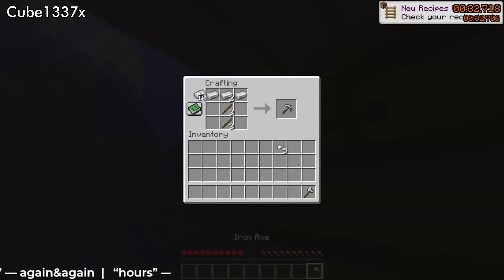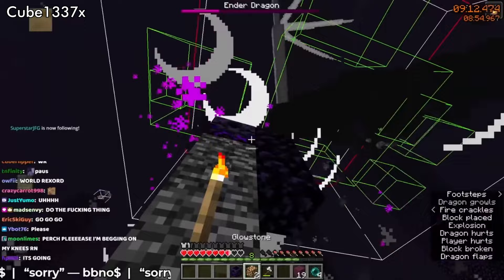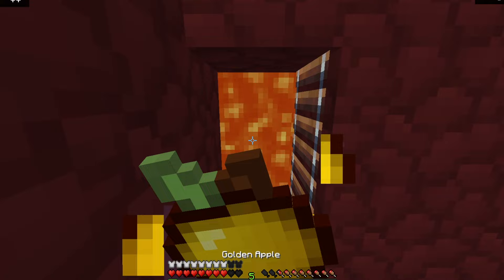When you hear about Minecraft speedrunning, the first thing that probably comes to mind is the base game: make some tools, go to the nether, get ender eyes, enter the end, and kill the dragon to reach the credits. These runs are pretty impressive, but I just find speedruns of custom maps to be way more interesting. These runs often involve tons of crazy routes and strategies that the average speedrunner wouldn't even dream of, and the run you're about to see is no exception.